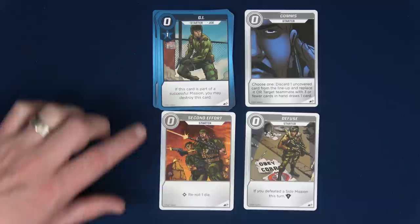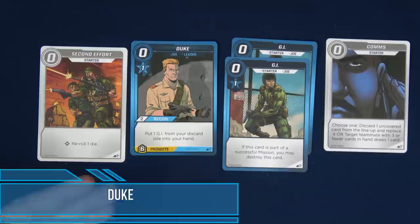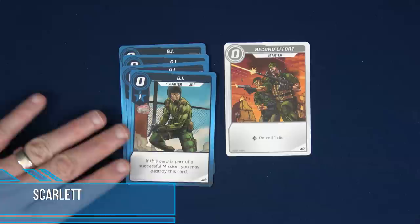The rest of the deck setup: we have six G.I. Joe starters — just general Joes — and then a second effort, a defuse, and a comms. Those will be nine cards, plus the leader card shuffled into your deck. We'll draw five of them. Duke's starting hand of five cards is a second effort, his Duke card, two G.I. Joes, and a comms. Scarlet, on the other hand, has four G.I. Joes and one second effort.